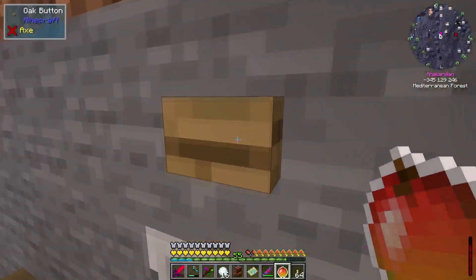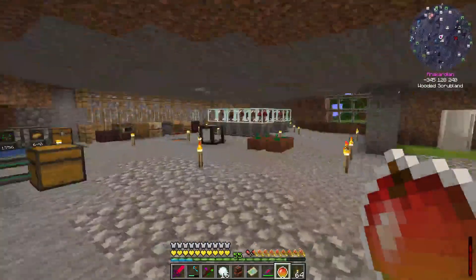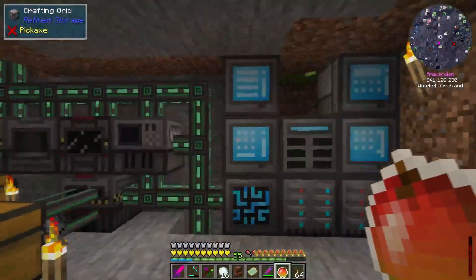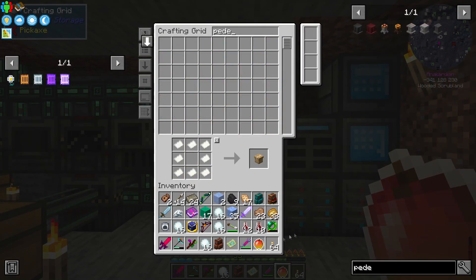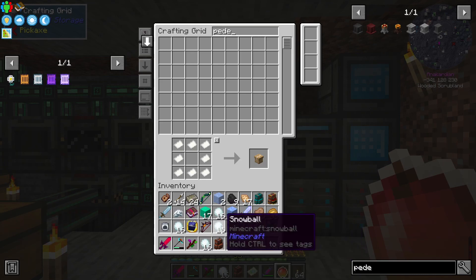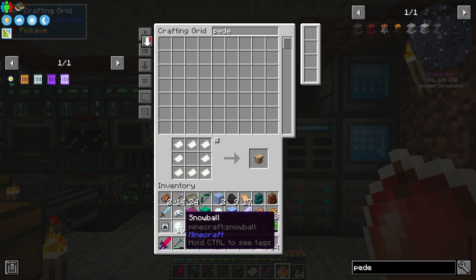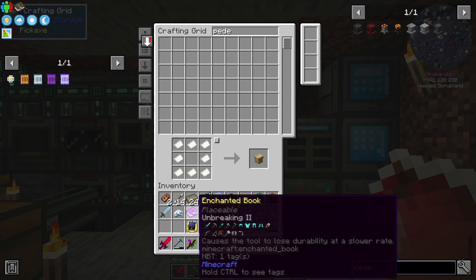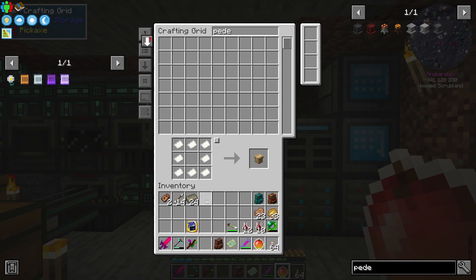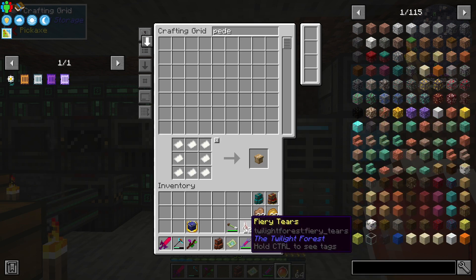Let's see where can they sit. We do have a pedestal - well, we're actually missing a few things from the Twilight Forest, which I'm not sure we should actually have missed, because I think we're supposed to do something with these.